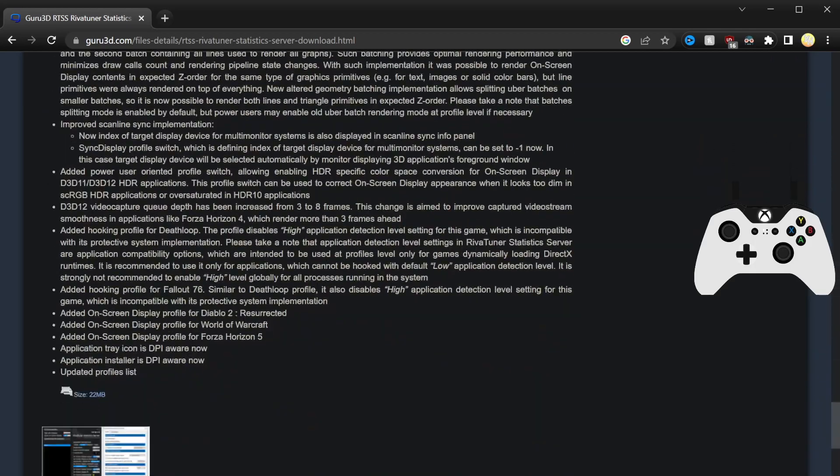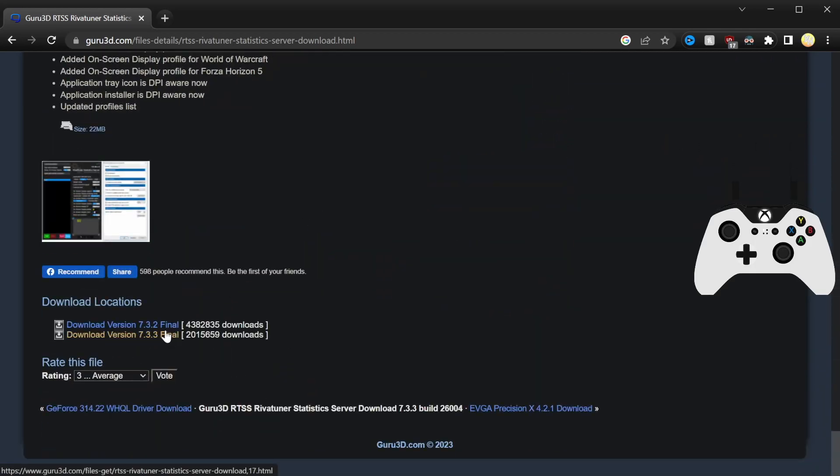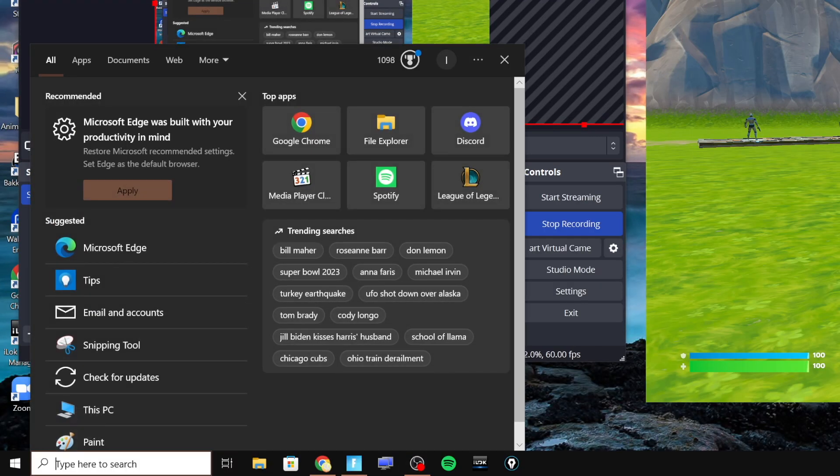So it's important to fix your frame time, and the only way I know to do it is to download something called RTSS, which is the RivaTuner Statistics Server. You want to download this — it's part of MSI Afterburner, so it's not anything weird online, it's very easy to download. Once you download it, the reason you want it is like I said: it makes your frame times consistent. The time in between frames becomes consistent, meaning your game is going to feel a lot smoother and it's going to feel like you're playing at a lot higher FPS than before.